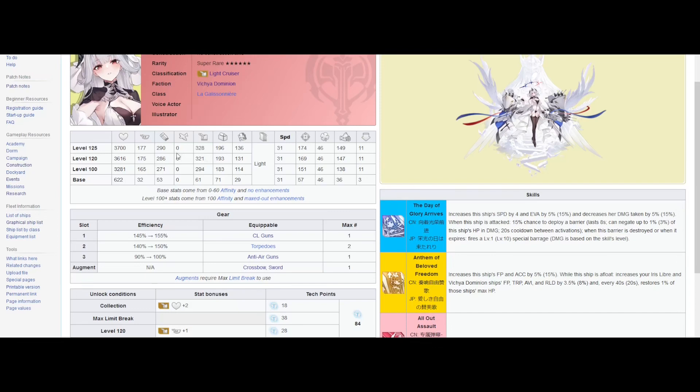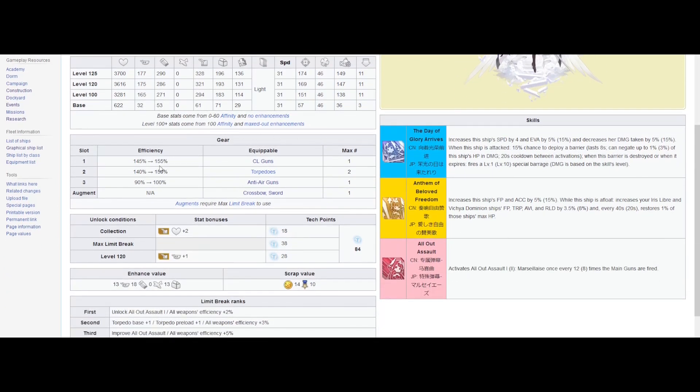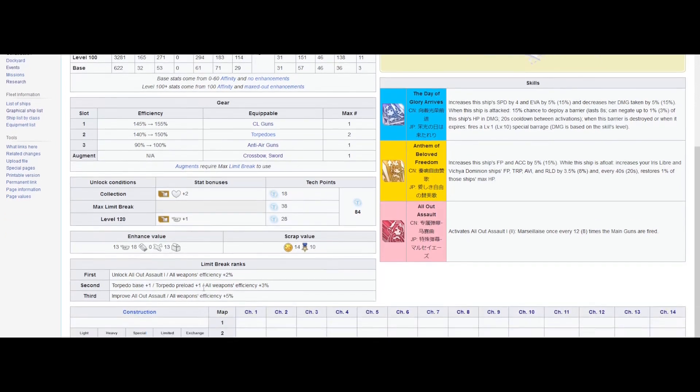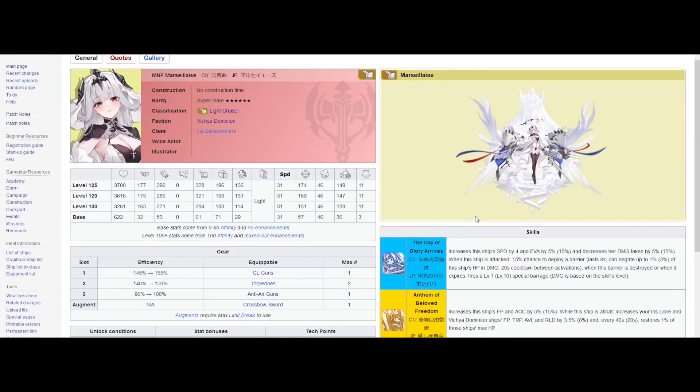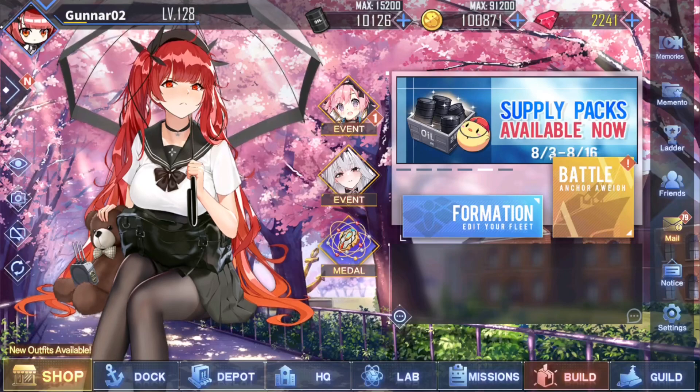She's got pretty good AA, decent Torpedo. My cat's meowing at me. ASW could be a bit better, but it is what it is — can't win them all. Decent air efficiency slots. She will have a Torpedo preload, which is nice. Overall, quite a nice ship. Definitely not worth pulling for because you can get her for free, so don't go out of your way — I'm going to keep hammering this home.